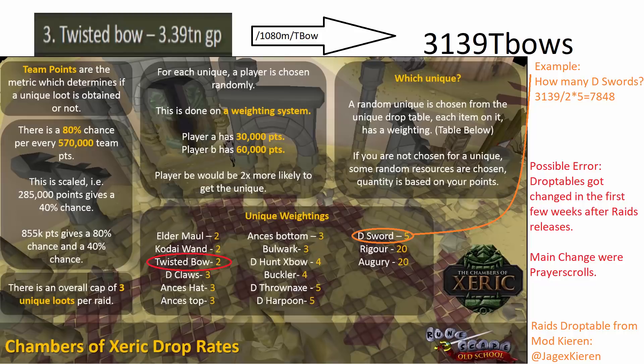The main change was after the first week: rigor and augury got changed, and after 2 weeks again — and I think sometime later — the weighting got changed once again.